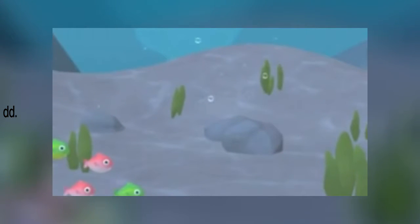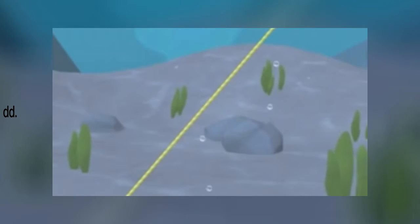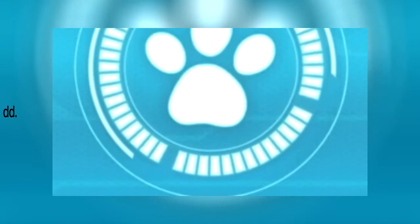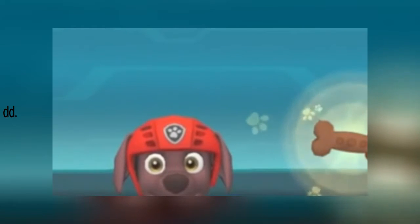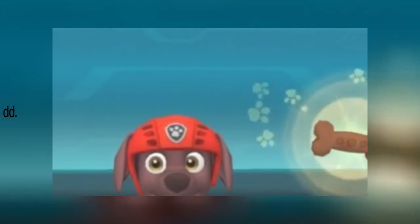There's the propeller! Awesome! Draw a line to guide Zuma's buoy to the propeller so he can pull it to the surface — it should go from here to here! That's perfect! Let's get this back to Cap'n Turbot! Nice work — the rescue was a success! You earned the deep sea dynamo reward for finding the sunken propeller without bumping into fish or seaweed!